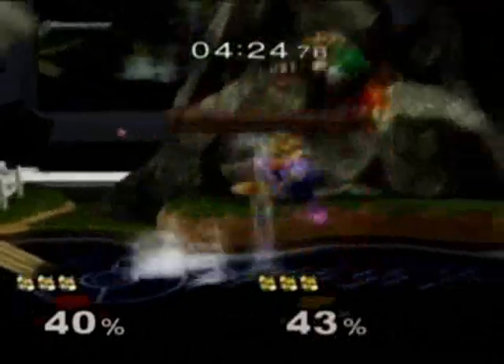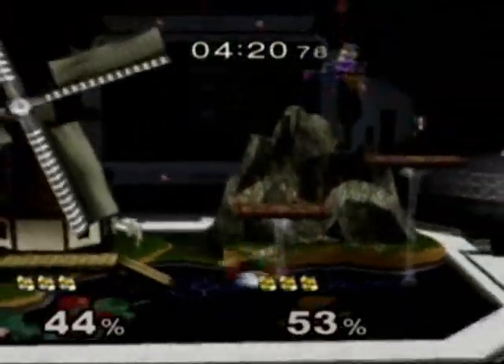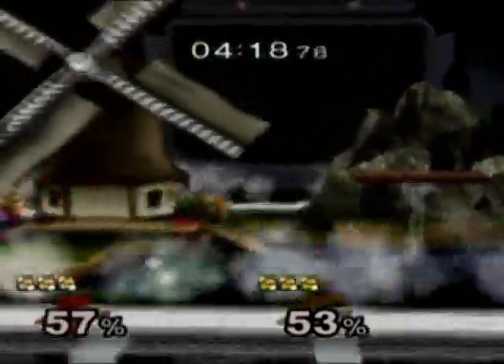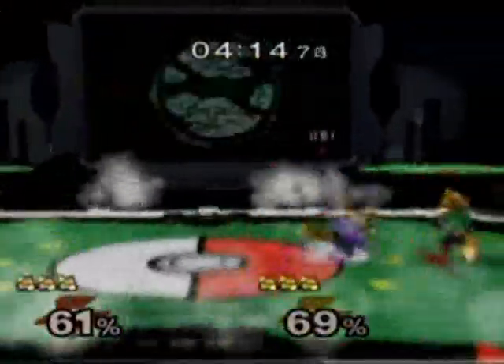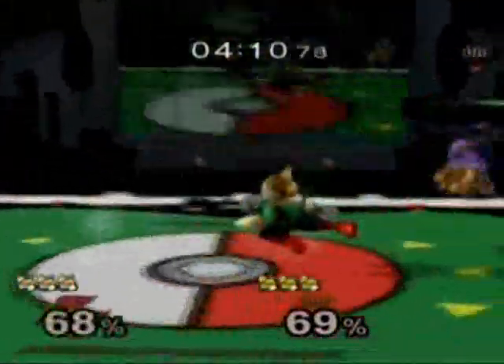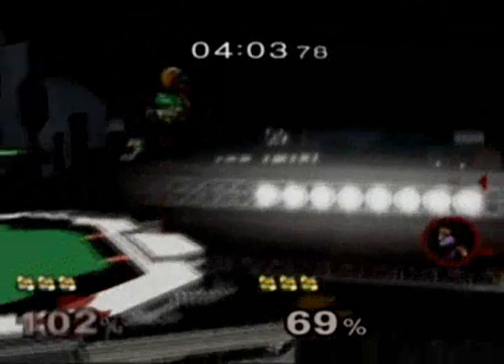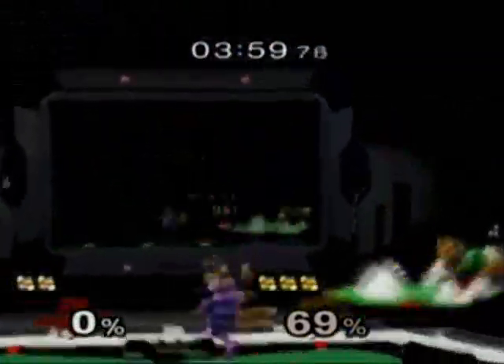Quick back and forth by both players. He's trying to get that one solid hit in from advantage. Nice DI by Eddie — prevents DSF from getting the up throw, up smash combo. Both players spamming quick attacks, trying to get lead into that one combo. Eddie with a random forward smash, misses. Nice neutral there — this could be a shine. Nice forward smash. Can DSF recover? He cannot. Eddie takes a one-stock lead now.